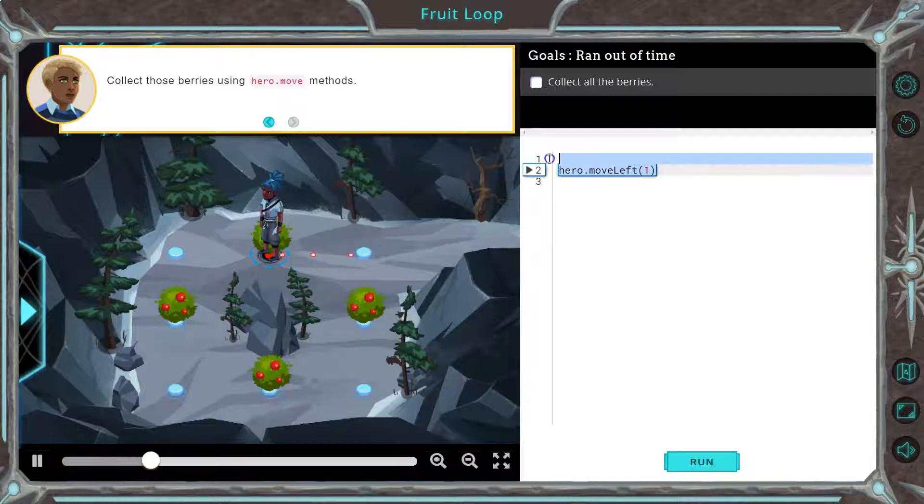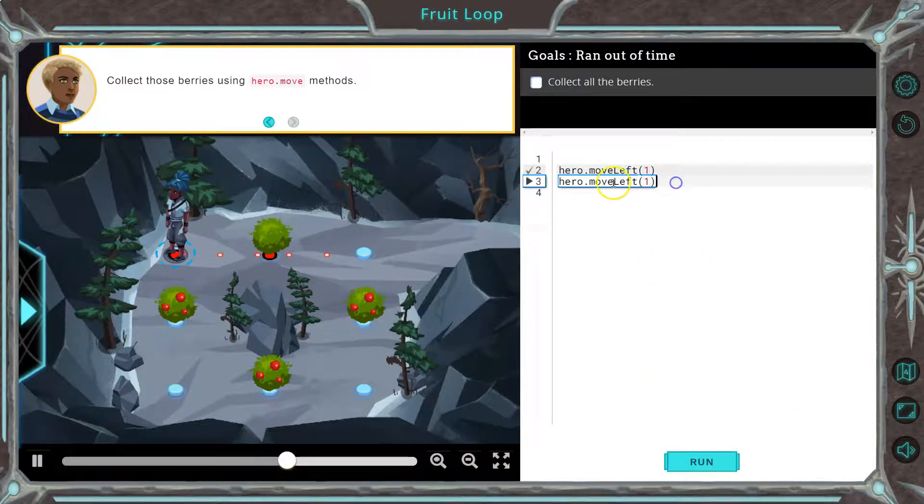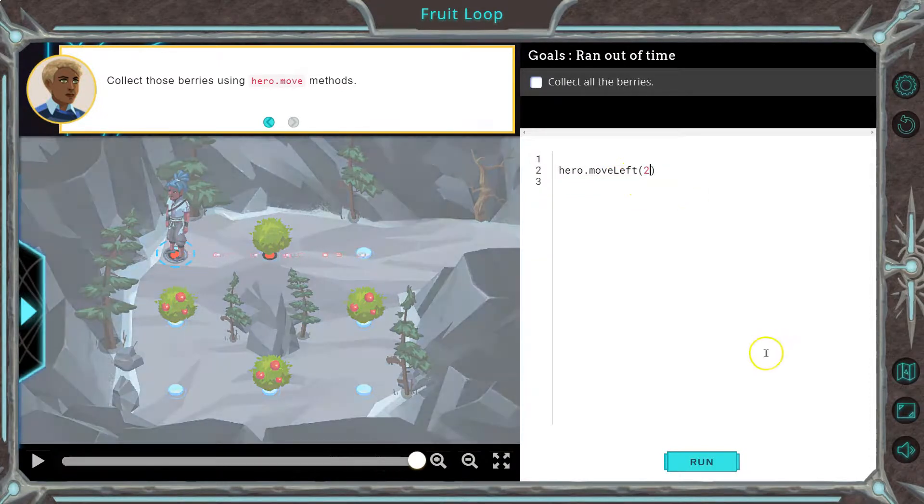I'm going to run. Now, if I were to write this again — we learned in the last chapter this will make me go twice. However, a shortcut: if I delete all this and say two, now let's hit run.